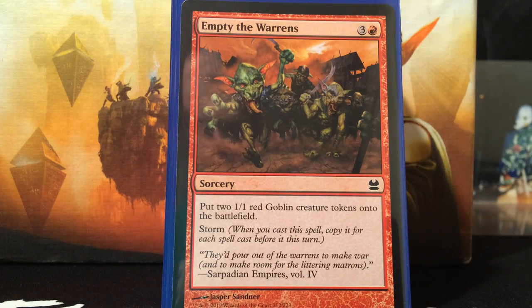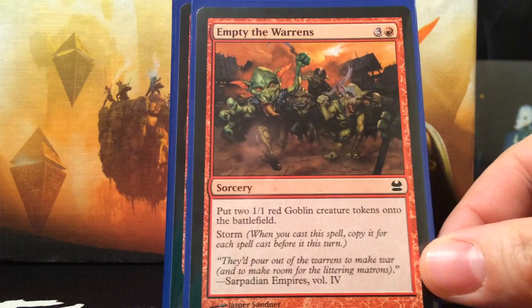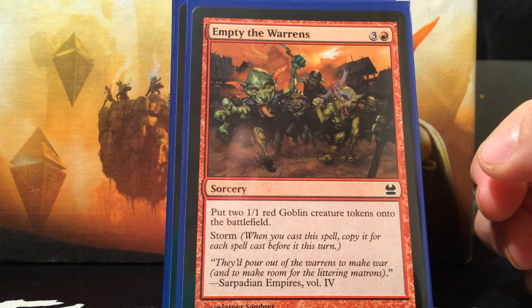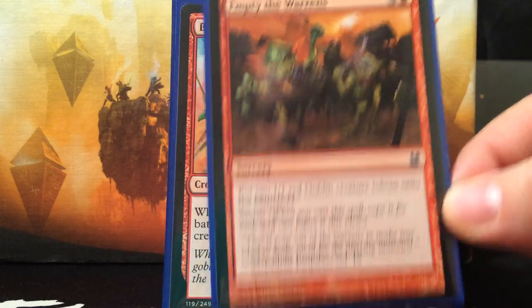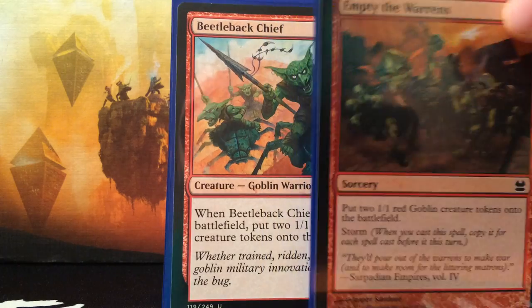Next is Empty the Warrens. Most of the times I think you're going to average maybe 2 to 3 total goblins, but there are going to be times where you can actually get this to a high storm count, which would be hilarious. I haven't seen this card yet since I've been testing it, but I am excited to because it can do nutty things in the right spot. Originally it's just 4 mana to put two 1/1 red goblin creature tokens onto the battlefield, but if the storm count gets high, that's a lot of 1/1s.